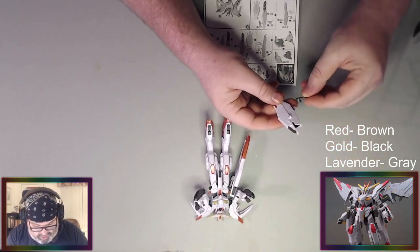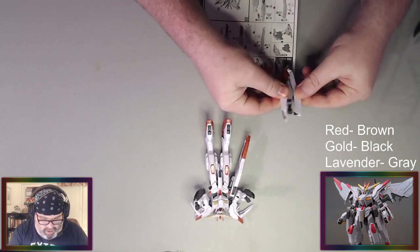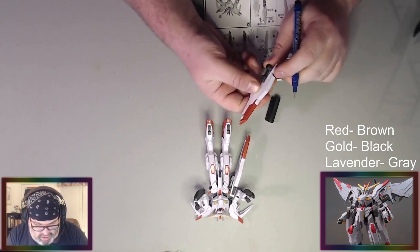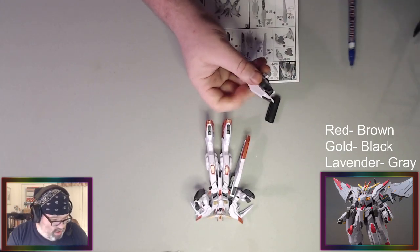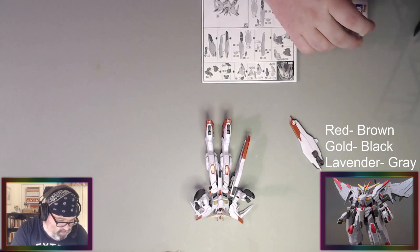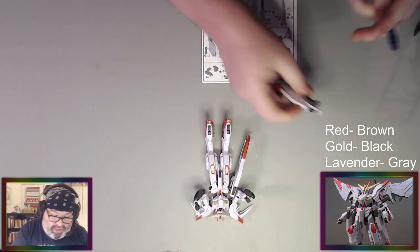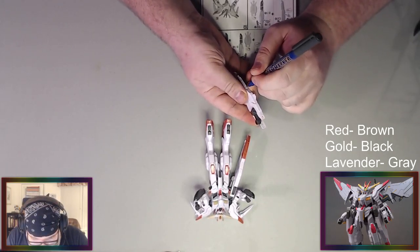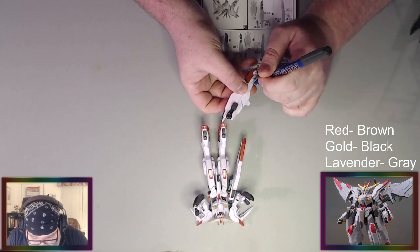Alright, we'll put that on there and then do some panel lining. Let's start with the black — that's the least amount we have to do. Then we'll do the rest in gray, get these sides on, and go from there. Yeah, I could totally see some very cool campaigns set in anime settings — either like-minded settings or just whatever. I bet there are probably modules out there people made for DnD and sell on Kickstarter that are legally distinct from your favorite anime.